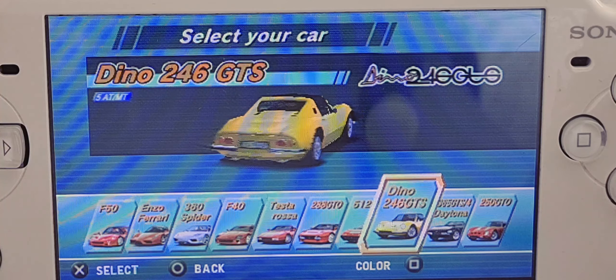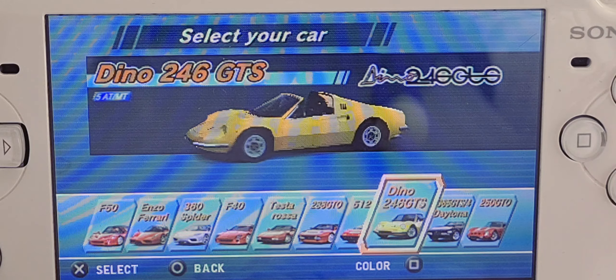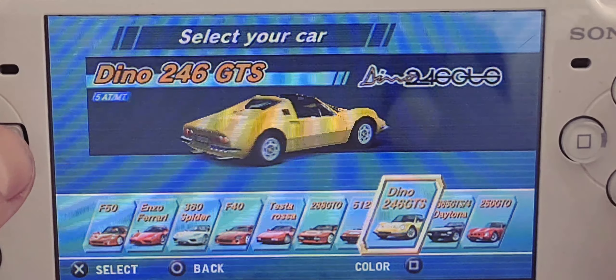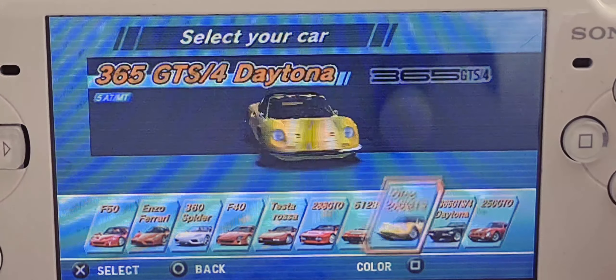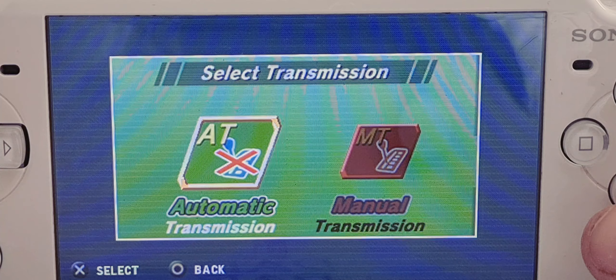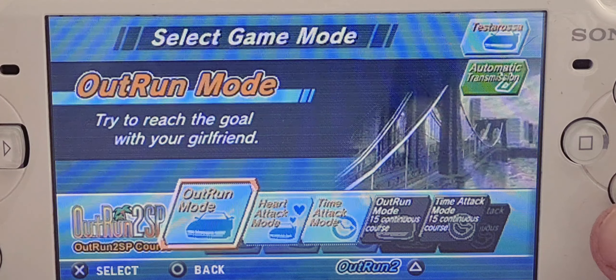The reason I'm not going to do the 2006 part is because you start off with this yellow car, the Dino 246 GTS. On the PC version I basically just want to drive the Ferrari - doesn't everybody? So we'll go straight to the Testarossa with automatic transmission.